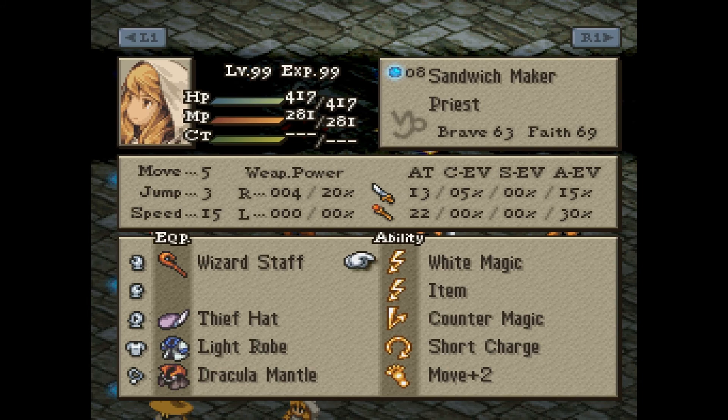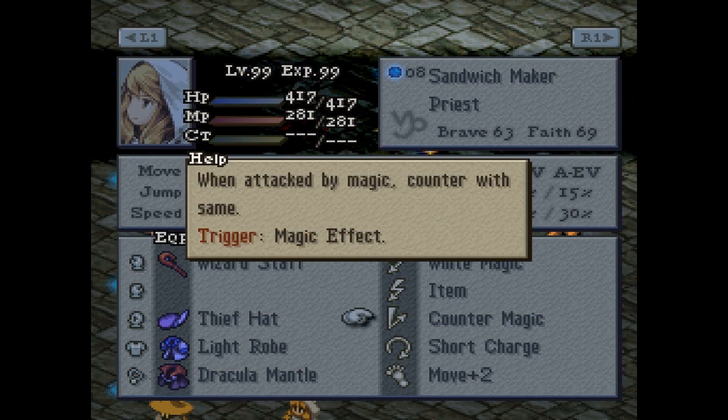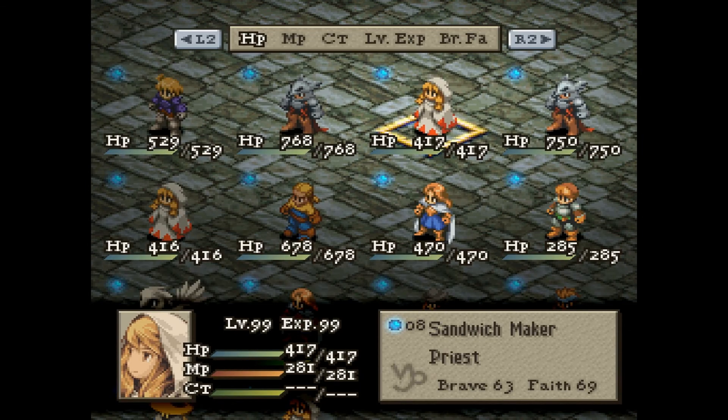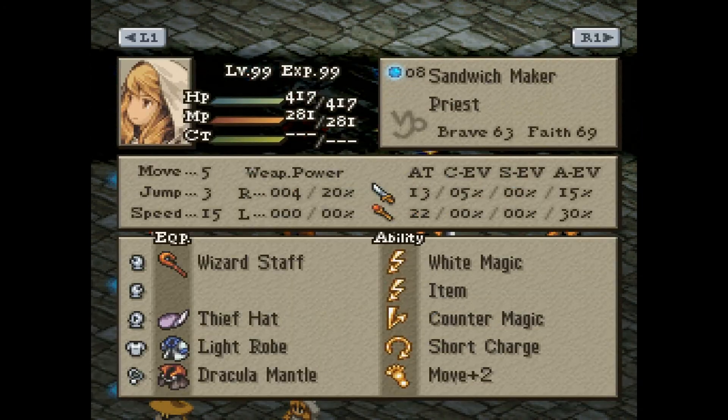I always make the Priest the same as last time, except I've given her Counter Magic just in case she survives a spell. Probably the only way that's going to happen is if she gets lucky with this 30% evasion, but we'll see — it may be useful. She didn't really have any other options on her.